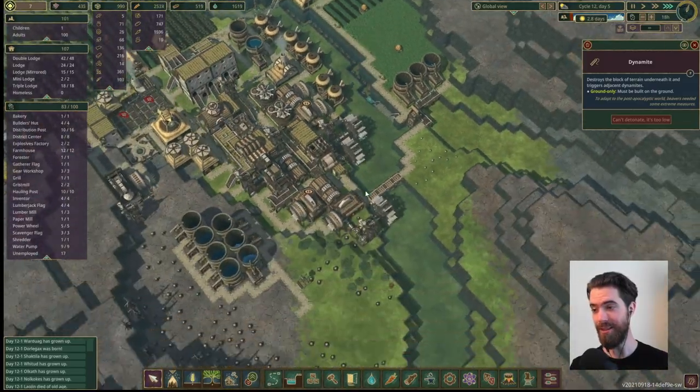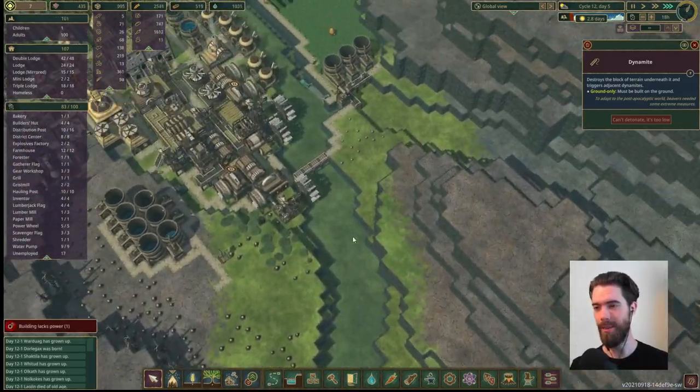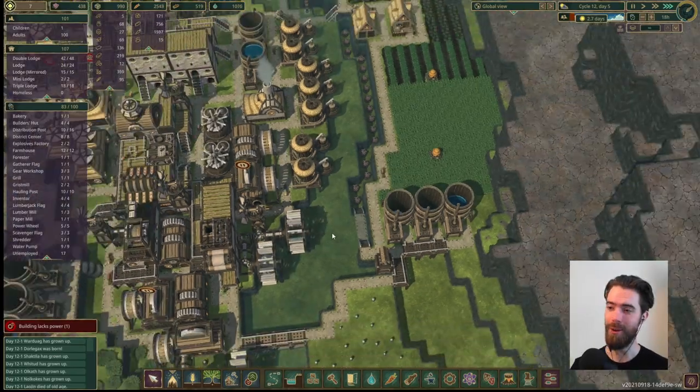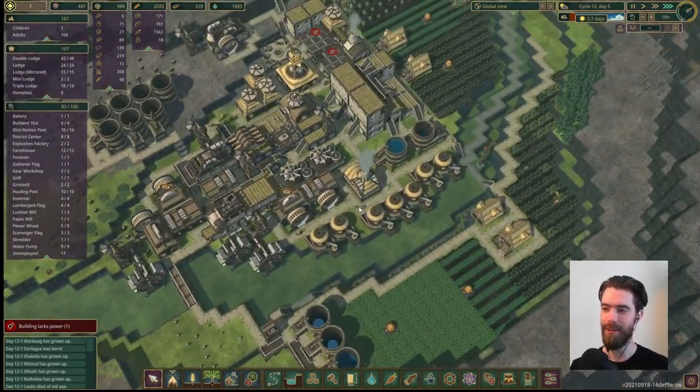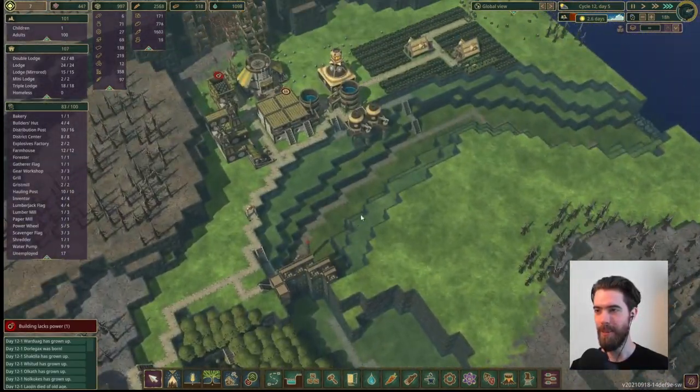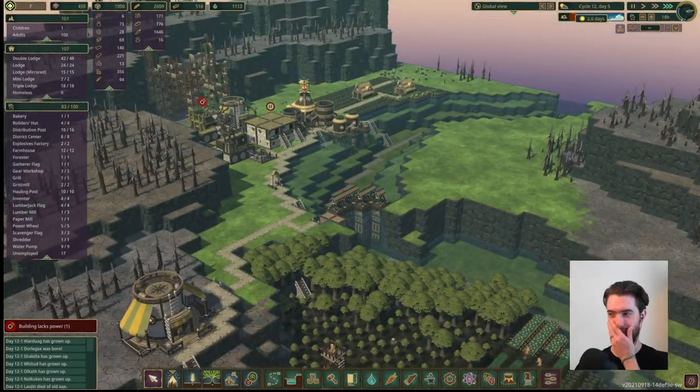Good to know that this is our absolute lowest point that we have found it. It's right here, just one depth below what our river level already was, so we were built at a very low point. I feel like expanding the reservoir — like long-term goals.